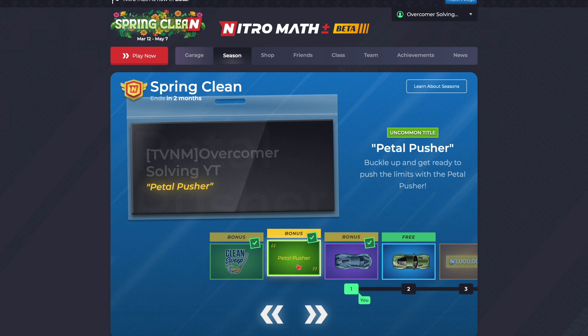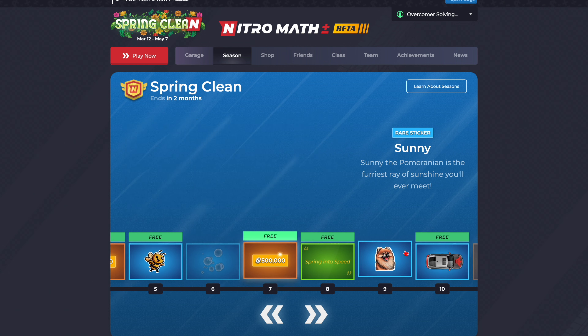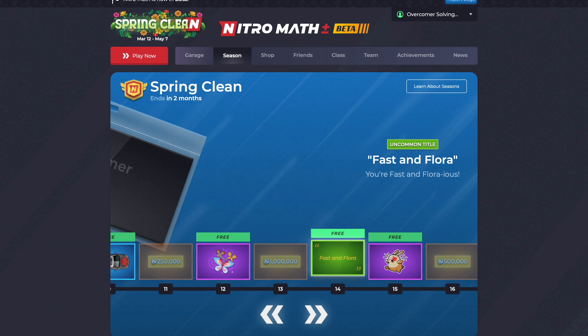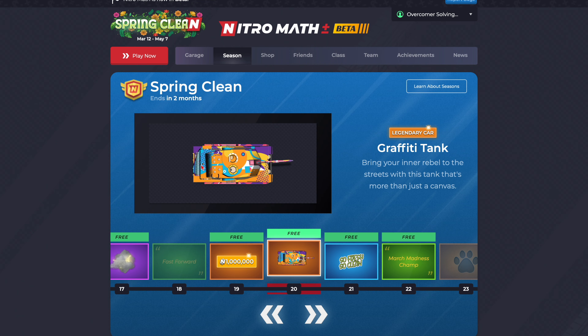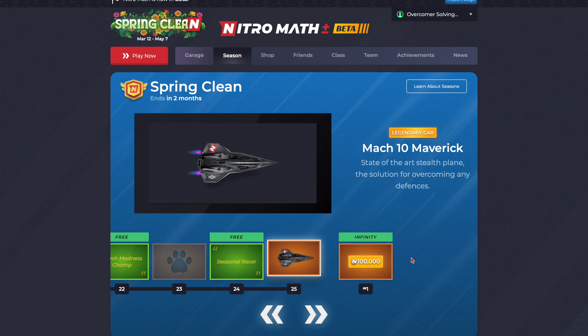As you can see, these are our three bonus tiers. And then we have the Winston Maythwa, and our next car — the Komoto Seabris — and then the Graffiti Tank, and everyone's favorite, the Mach 10 Maverick.